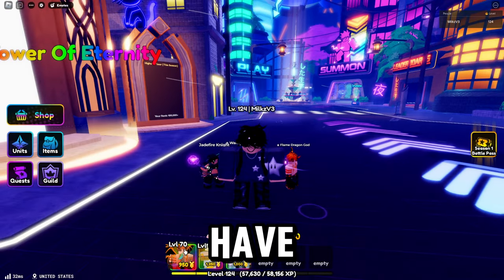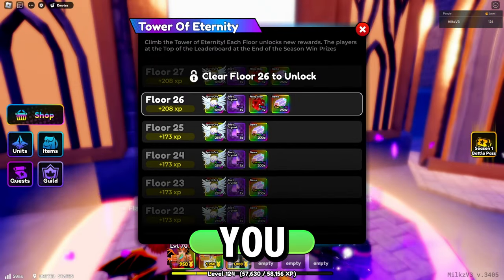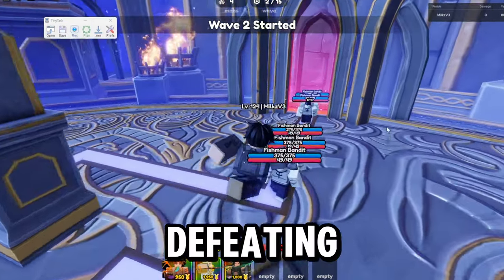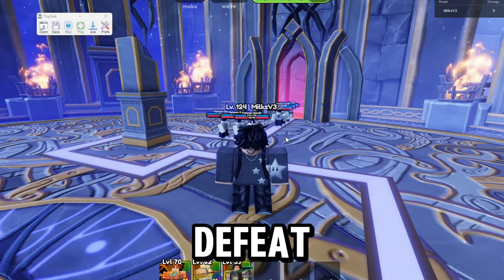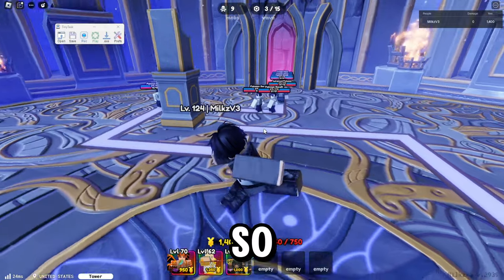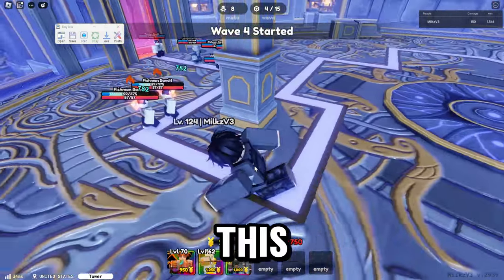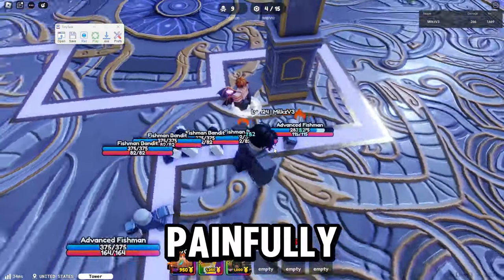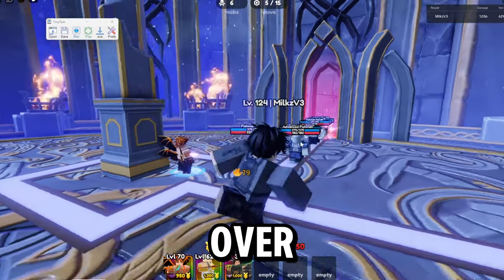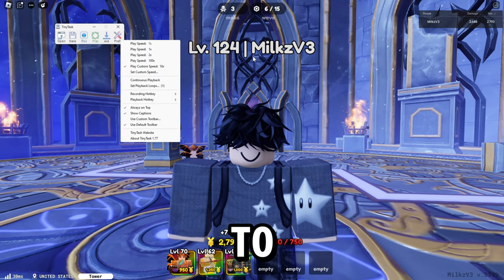I have loaded up a fresh account — I have Natsu and the new Jade Knight, so I'm going to be showing you how to easily macro Tower of Eternity. What you want to do is go into the tower first. Once you have loaded in, you have Tiny Task open and you're defeating the first wave — you have to defeat the first wave for this to actually start. This macro will be in the Discord linked below, so make sure you grab it. This game does look painfully slow while Natsu is killing everything.